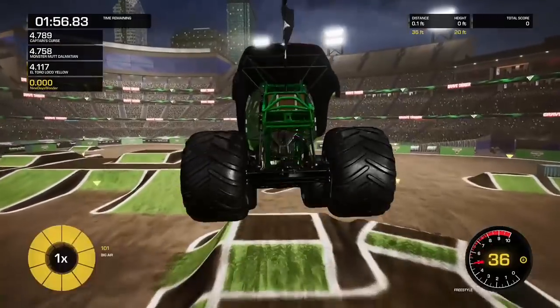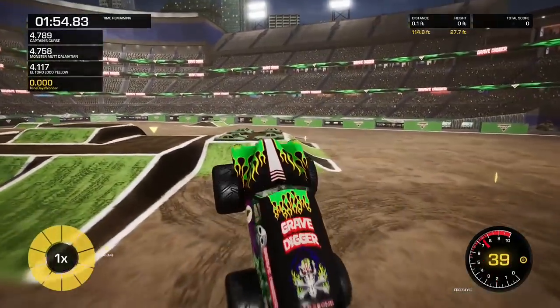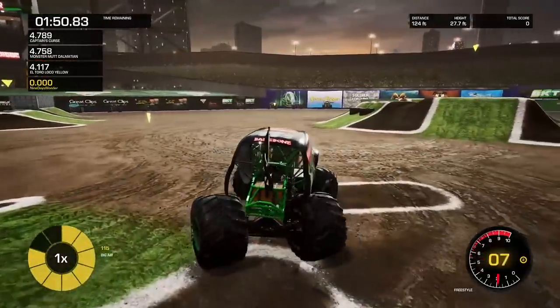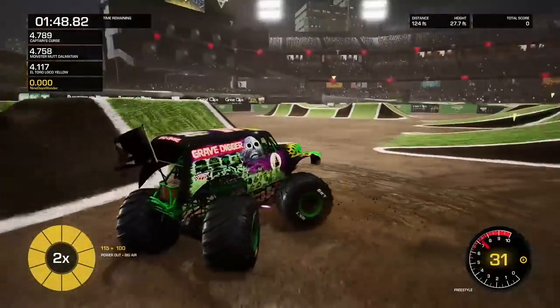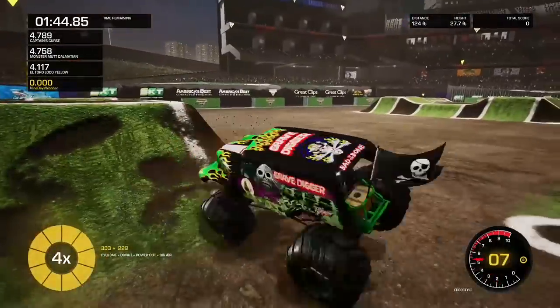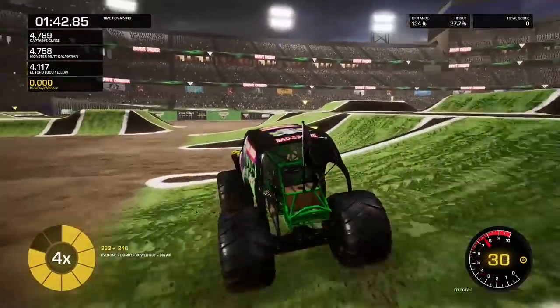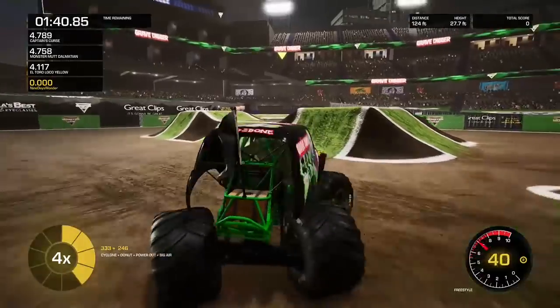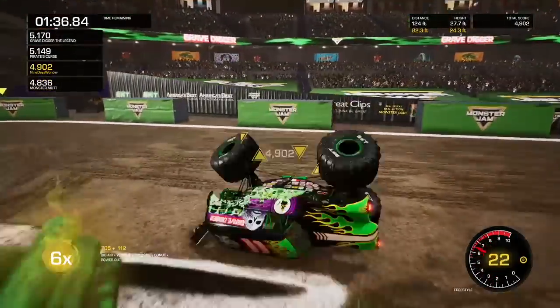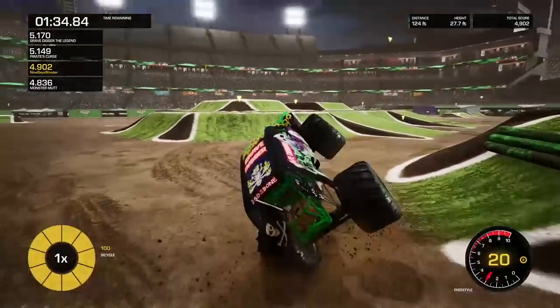There he goes — jump! See, you get some major air. Pulled out though. The best thing to do is to rack up combos right here. See, I'm getting four times combo points right now, so once I hit this big air, I get flame — it ends up on fire — six times my points.